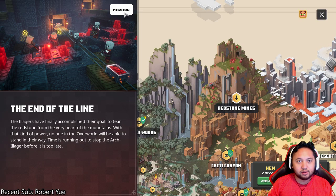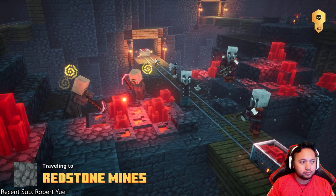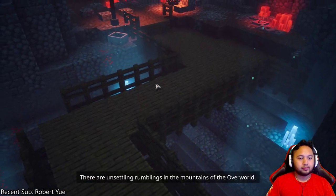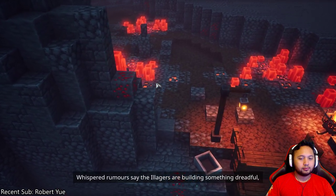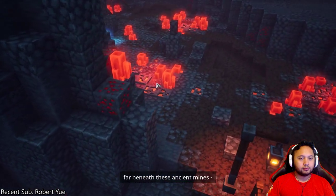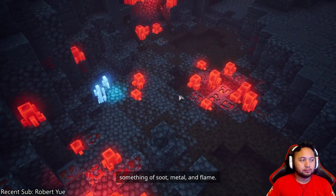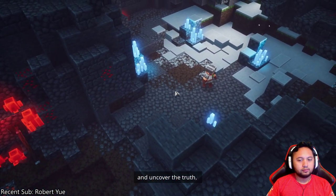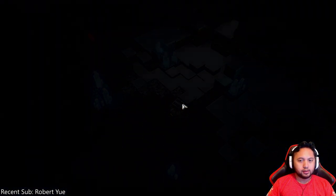Let's go do the Redstone Mines on the recommended difficulty. 'Red crystals — something of salt, metal, and flame. Only a hero such as yourself could brave the cavernous underground and uncover the truth.' Alright, let's uncover the truth. First, look at the map.